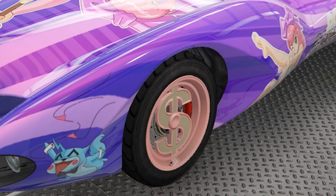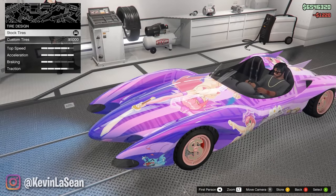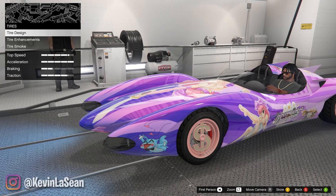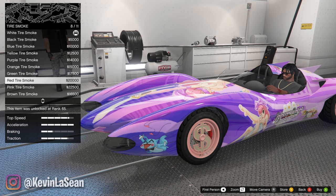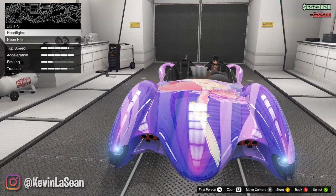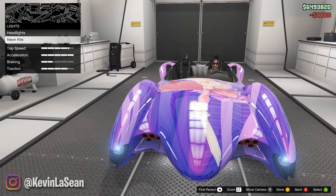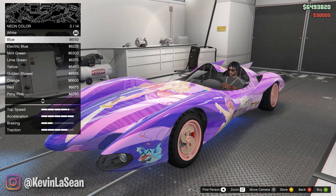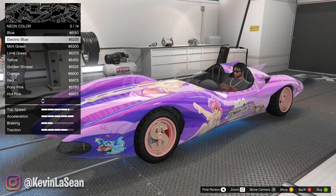We're gonna go with the salmon pink tires. We're gonna leave them regular. Put the bulletproofs — it's already there. Tire smoke — we have to put like blue or pink or something on this. I don't think I have any cars with pink tire smoke. We're going in. Now we're gonna go back to the lights. We're gonna do the neon layout front, back, and sides. We're gonna put electric blue under here.